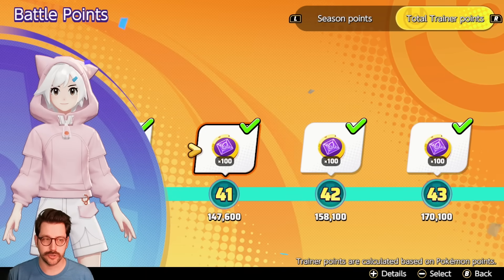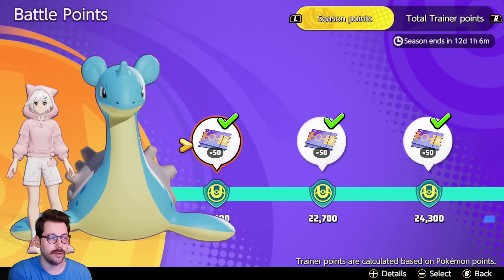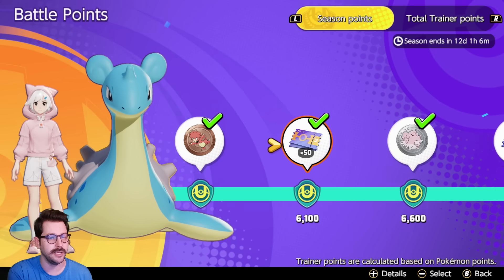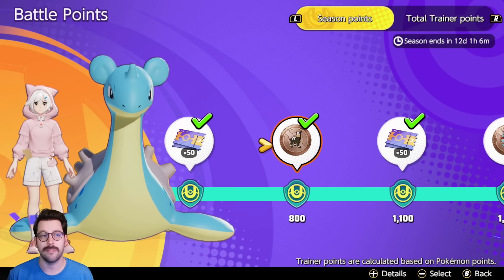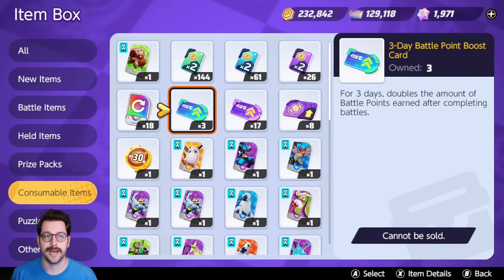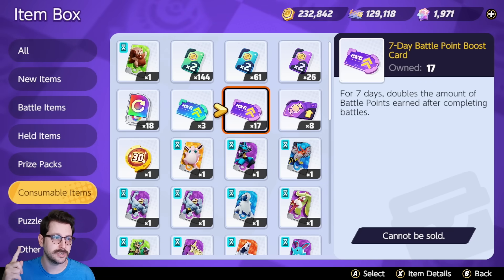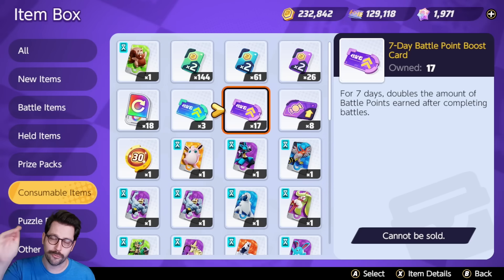As you level up your total trainer level, you get rewards. Every season, you actually unlock rewards mainly focused on boost emblems — a gold Tyranitar, Porygon Z, Blissey, Elekid, Skarmory. Just by playing, you unlock these. You can also use battle point boost cards from your consumable items. These increase the amount of battle points you earn, which speeds up progress through that trainer level section, so you get even quicker access to emblems.